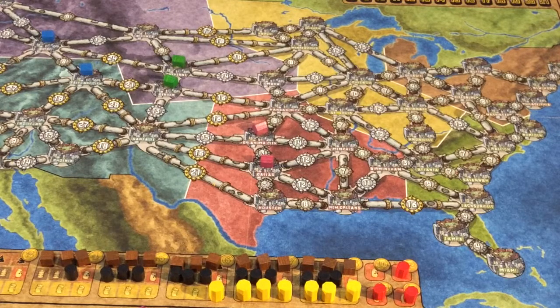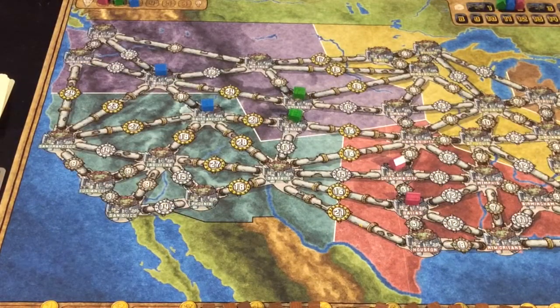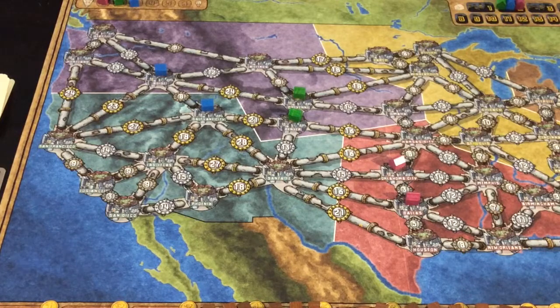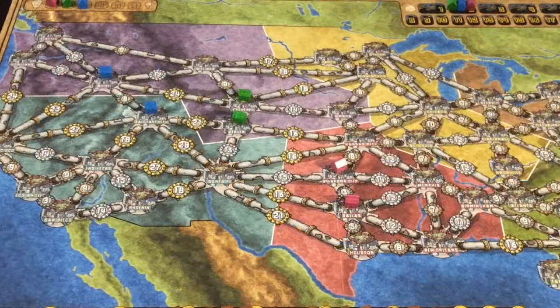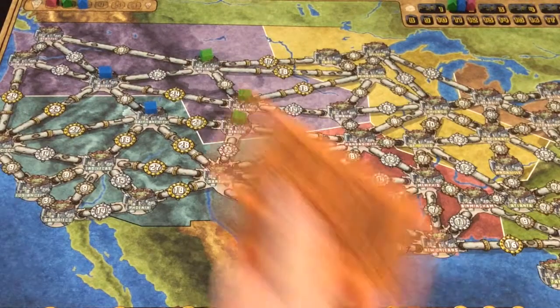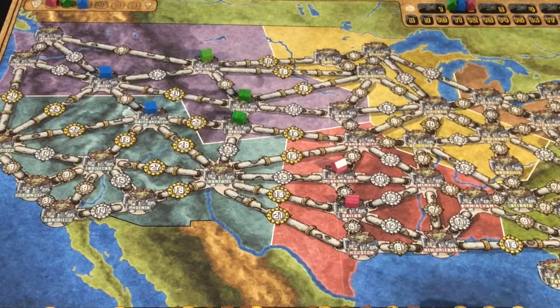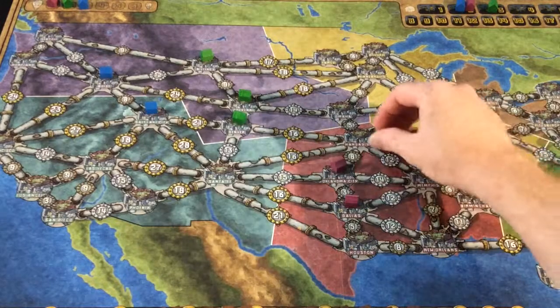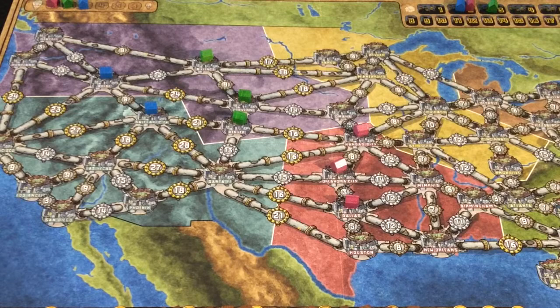We then move to the building phase. Blue will build first but can't afford to build anywhere — he only has ten money and needs at least twelve for any connection. Green has twenty-one money and can afford to come up here, costing nine plus ten, which is nineteen — he'll spend twenty and get one change, pushing green to three cities. Purple has money and will build one more directly above his current position for eighteen money, spending twenty and taking two back, pushing him to three cities at the top as well.